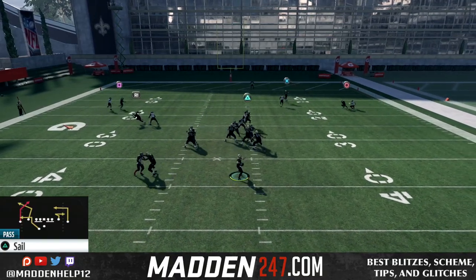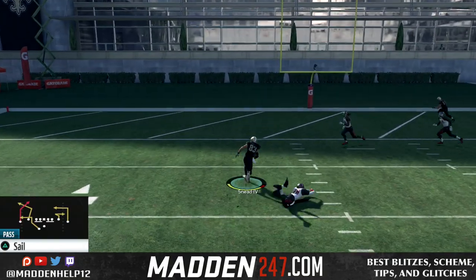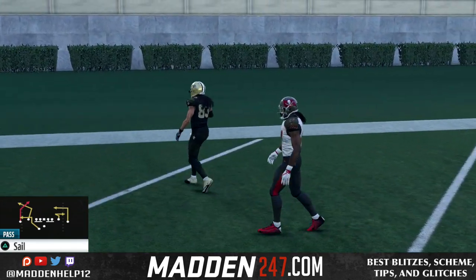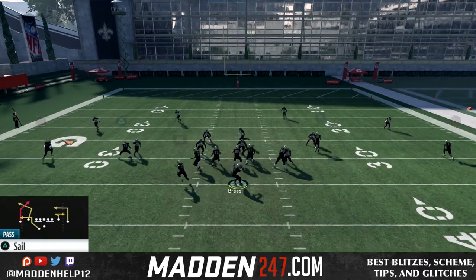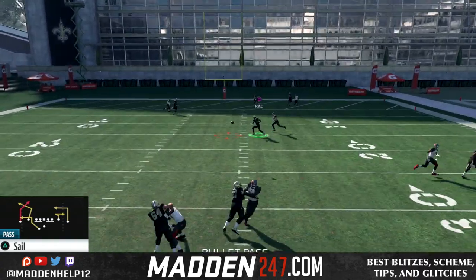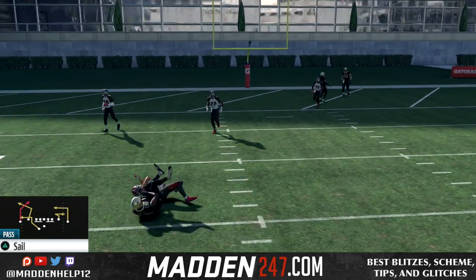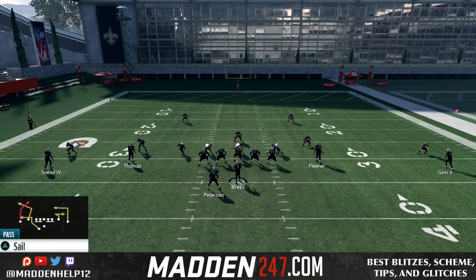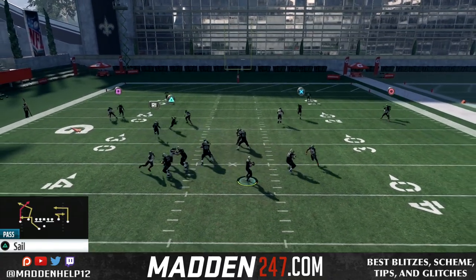You see here the dig route and the post route are going to kill man and zone. And if they're usering, they can only pick one side or the other, or they have to cover the drag. So this is really good because we can hit them with a drag or the post and a dig over the top with a drag coming underneath — the user can't be covering both receivers on the outside plus the drag coming across the middle.